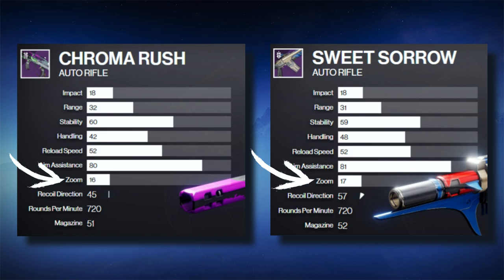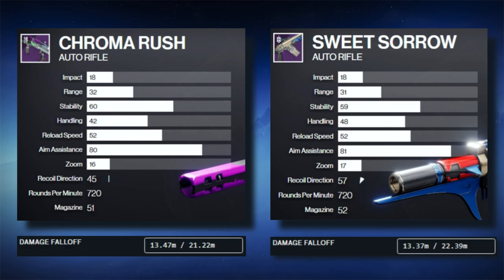One more zoom — big deal, right? Actually, yeah, it kind of is. That slight increase in zoom adds about 1.5 meters onto the base range of the weapon. Without any perks added, Sweet Sorrow just straight up has more range right out of the box than Chroma Rush.